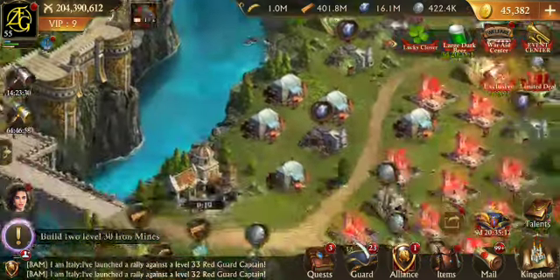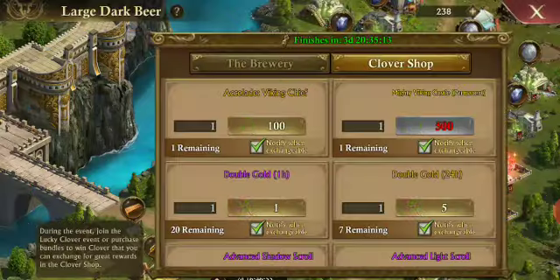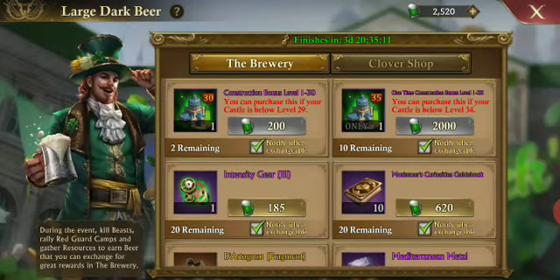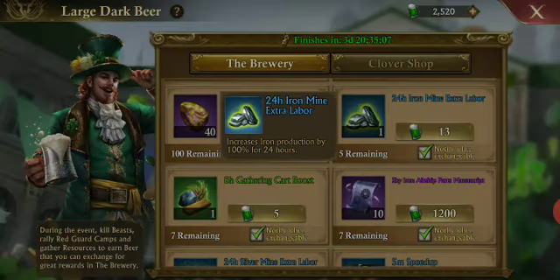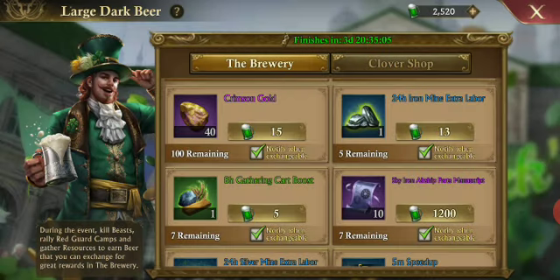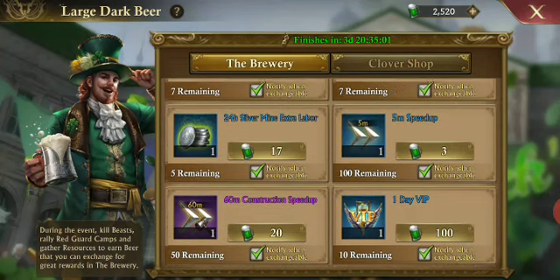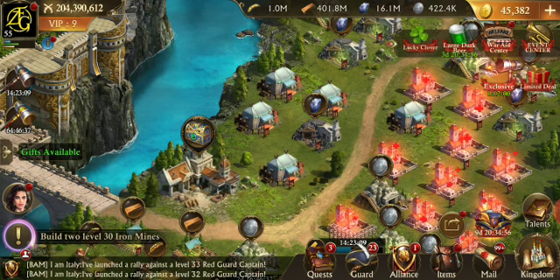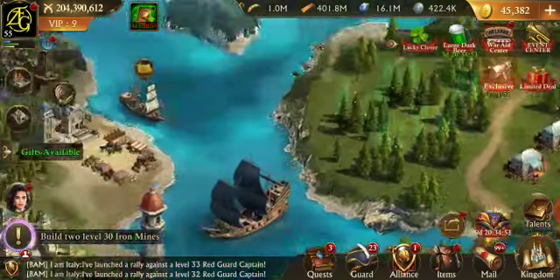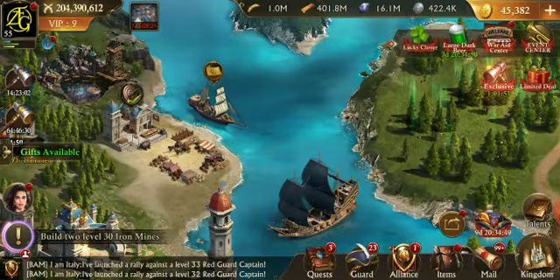Another place you can get them is in our current event. You can get them here. These things come in handy for dailies, and I generally only use them when collecting resources in your estate gains you another benefit, or if I really need to finish my dailies fast so I can get those shooting gallery coins over here on the far right.